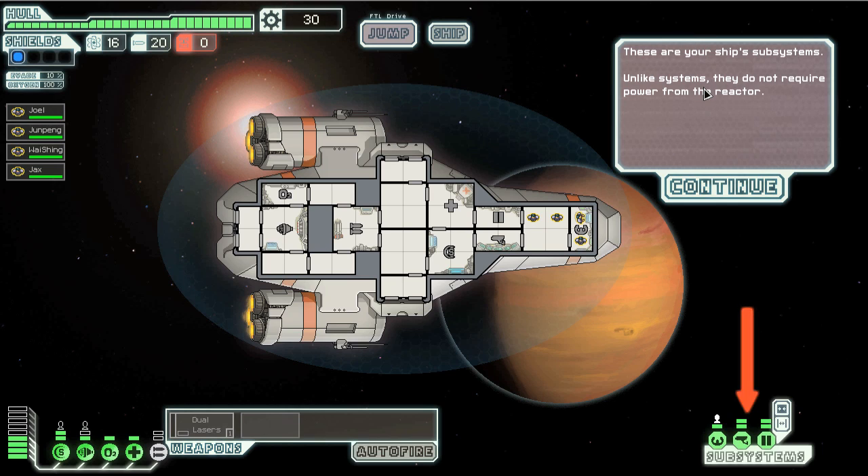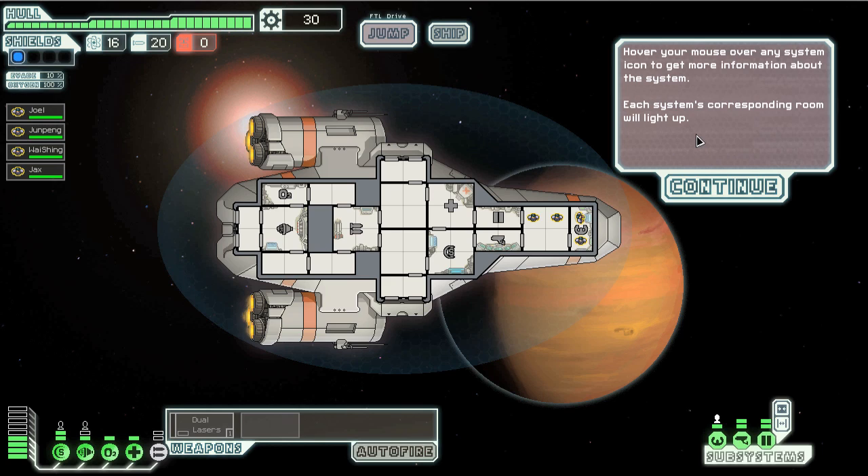These are your ship's substations. Unlike systems, they do not require power from the reactor — these right here. Your map: hover over any system icon to get more information about that system. Each system or spawning room will line up. As you can see, this is the pilot, and the pilot is right here.